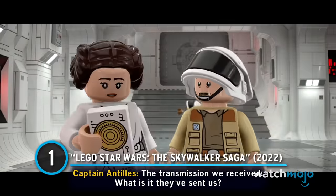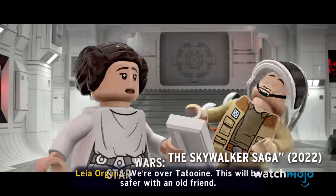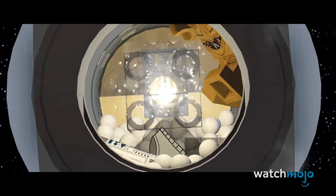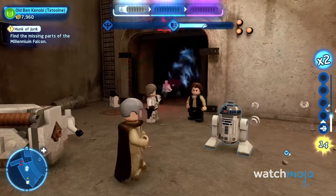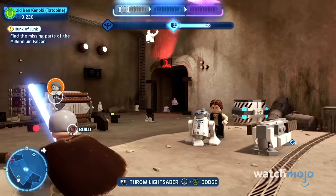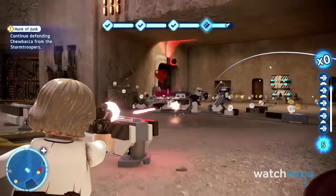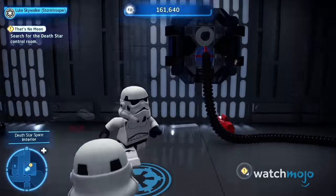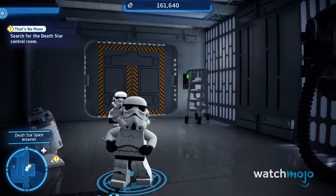Number 1: Lego Star Wars The Skywalker Saga. Regardless of how you feel about the originals, the prequels, or the Disney sequels, Lego Star Wars The Skywalker Saga is without a doubt the best Lego game ever made. There's simply so much here that has improved on an expanded Lego TT Games formula: character classes with skill trees, a traditional third-person camera to replace the sometimes aggravating diorama-like camera, multiple solutions to puzzles, additional level challenges, and more interaction with the environment.